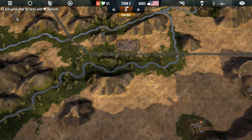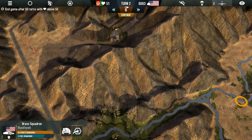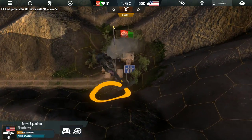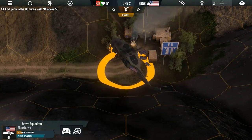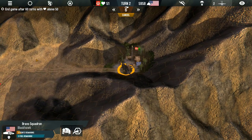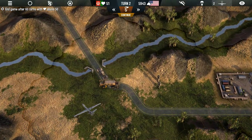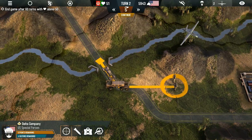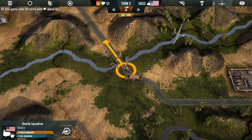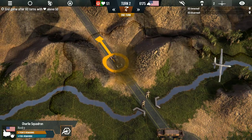Looks like enemy forces are mobilizing, but I see none nearby that are going to do any harm. We'll take our Black Hawk helicopter and fly it over the mountains. We're going to drop our forces in that village — looks like there was no new intel gathered, so we'll pick our guys right back up. We're going to fly towards the IED on the road. You don't want to lose units — you have limited political support, and if you're losing your soldiers, the people back home aren't going to be happy. So you want to be very careful about how you go about your business.